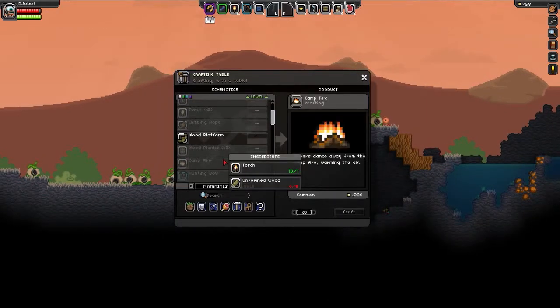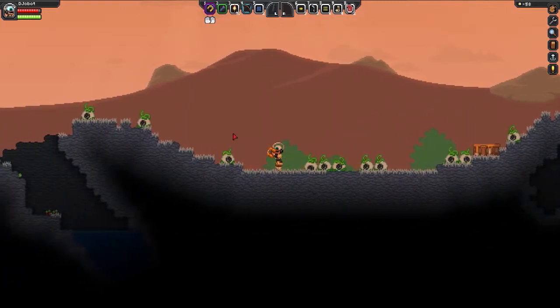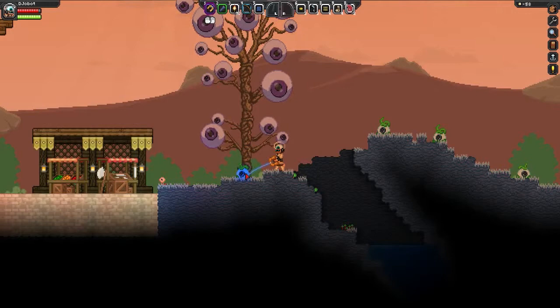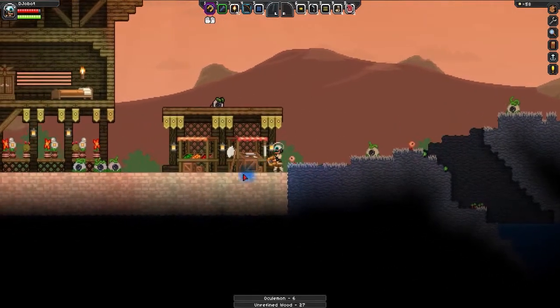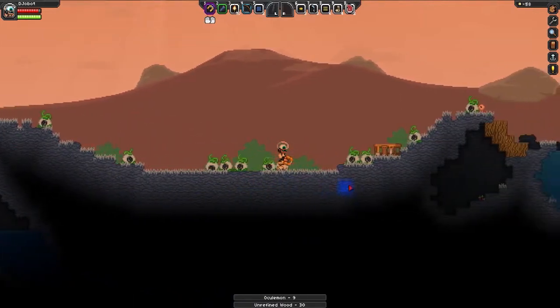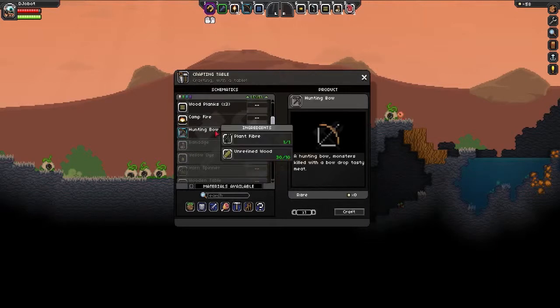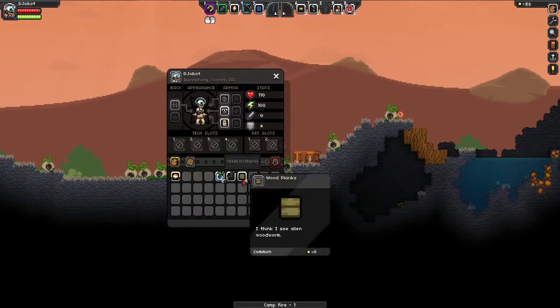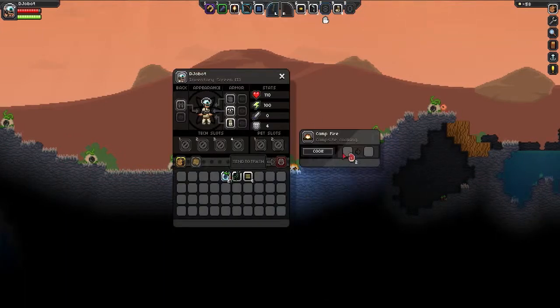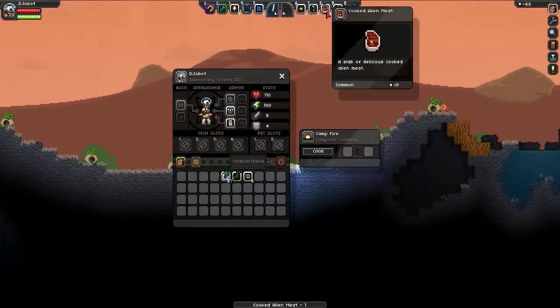Now we're going to want to create a campfire. The campfire is going to take 5 unrefined wood, so we've got to get another tree. The game has a really good soundtrack and the art style is pretty good — looks better than Terraria. The campfire is what you need to cook stuff, and there are later versions that cook quicker. You just grab the meat, put it in, click Cook, and it'll cook. You can stack meat so you don't have to worry.